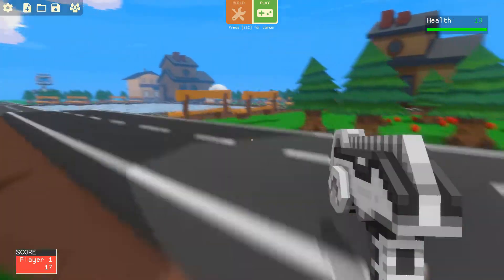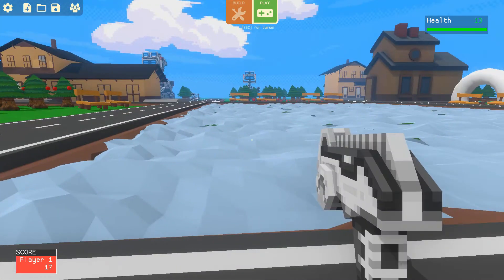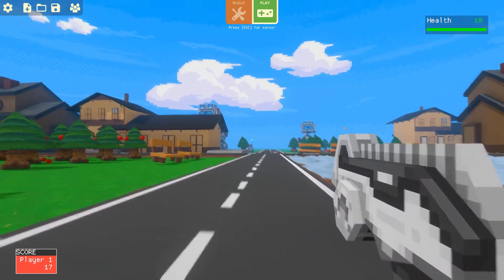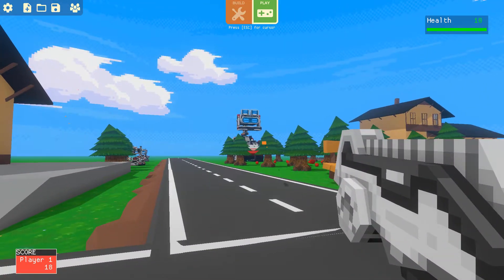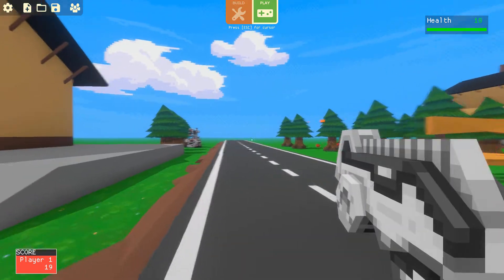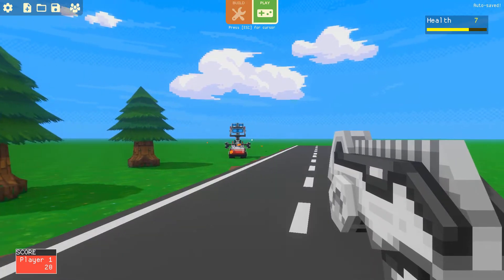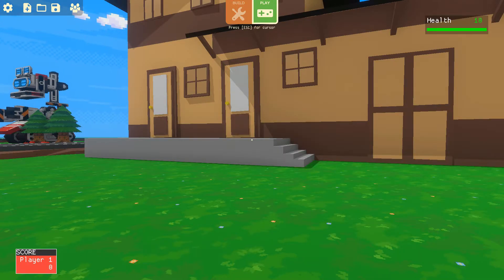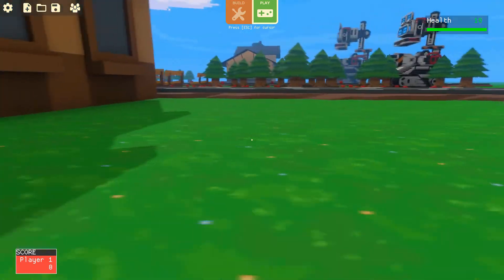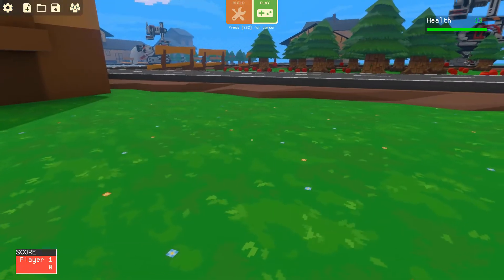Now we can move to the area over here. We're looking for the winning screen — it should put us back to the starting point and reset the game. There you go: 'You won! Resetting game in 3, 2, 1' — and we're back to the starting point. The game reset, the score is 0, all enemies are back, all spawn points are reset.